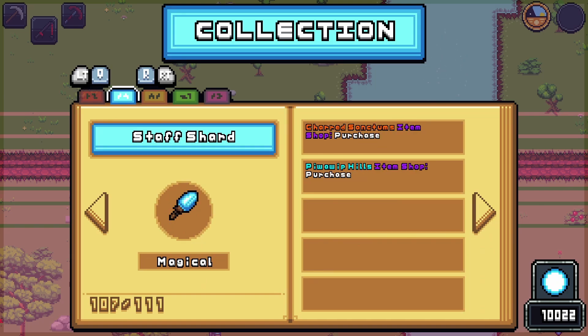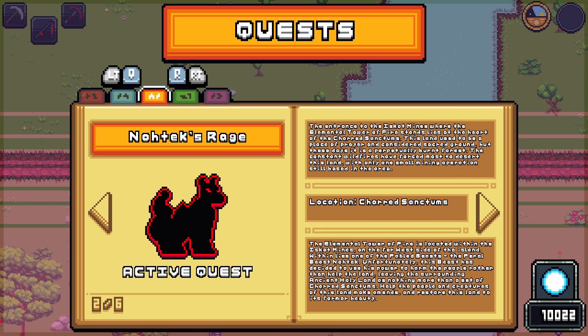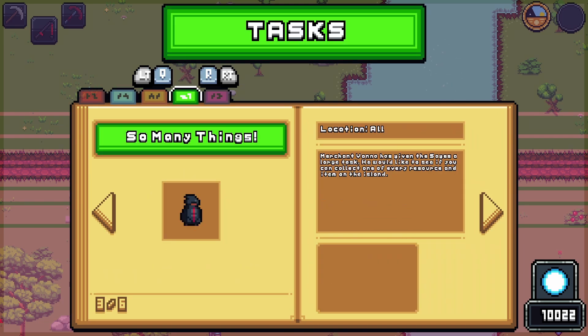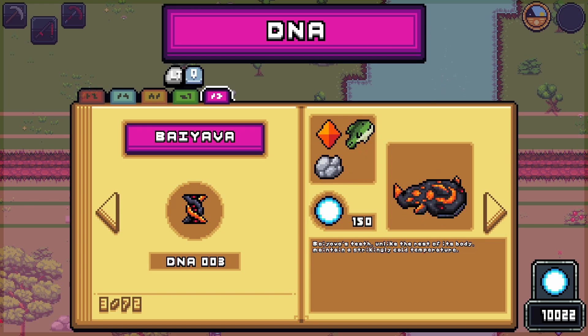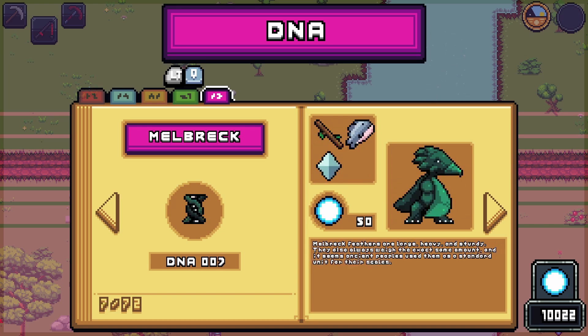We also made a collection tab for resources you can collect and how to get them, a story quest tab for the fabled beast quests I talked about in my last devlog, a task menu for all the side quests NPCs will give you, and a DNA tab to show what resources are required to revive a creature you have collected DNA for.